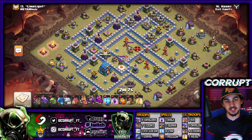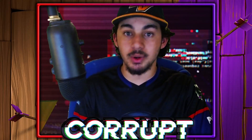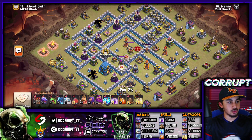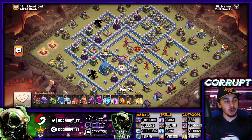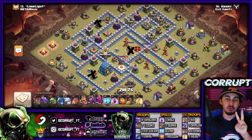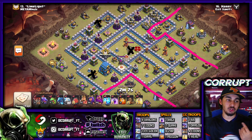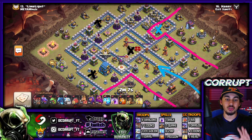Next up in the number 2 spot, we've got Zap Dragons — tied with one of the best Town Hall 12 attack strategies, it's very powerful. Similar to Town Hall 11, all you're doing is getting rid of Air Defenses. With six Lightning Spells in this example, you can use the last two on a Sweeper — two max Lightning Spells are enough to get rid of it. Create the funnel on one side using an E-Drag, and use the Sui Hero on the other side to get rid of an Air Defense.